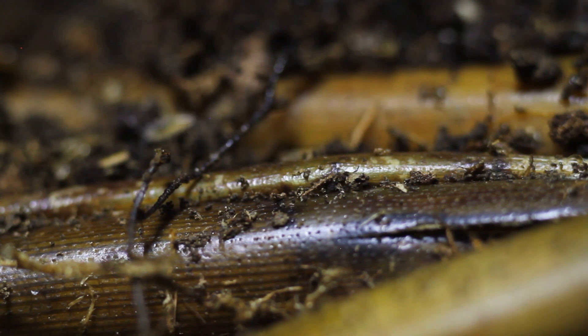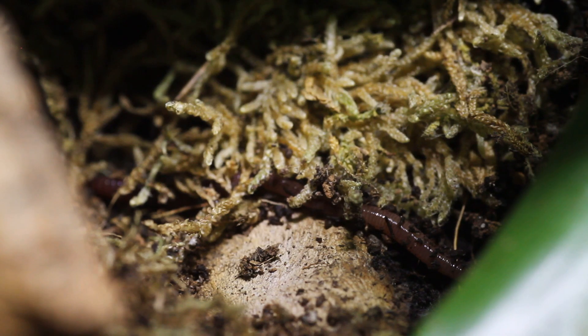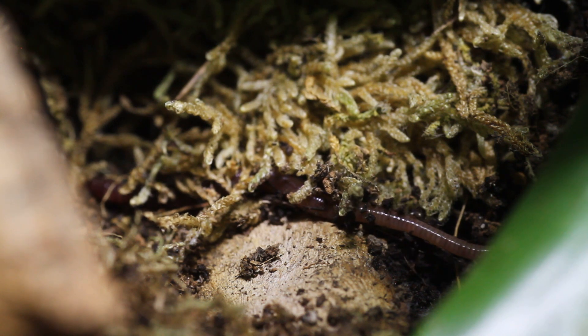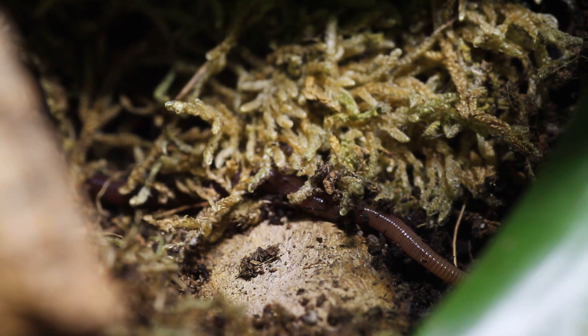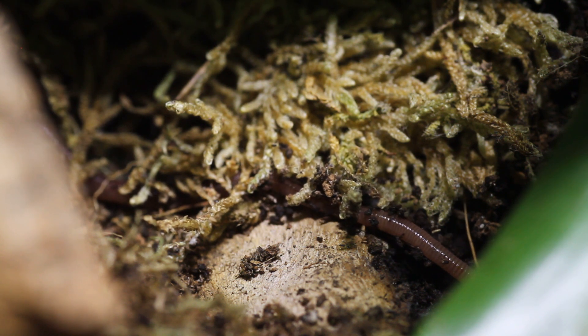Speaking of the residents of the tank, we must look at microfauna and microflora. This includes woodlice, worms, soil mites, springtails and fungi. Worms increase the amount of air and water that get into the soil, as well as breaking down organic matter such as dead leaves and then excreting an organic fertiliser which enriches the soil, thus benefiting the plants.